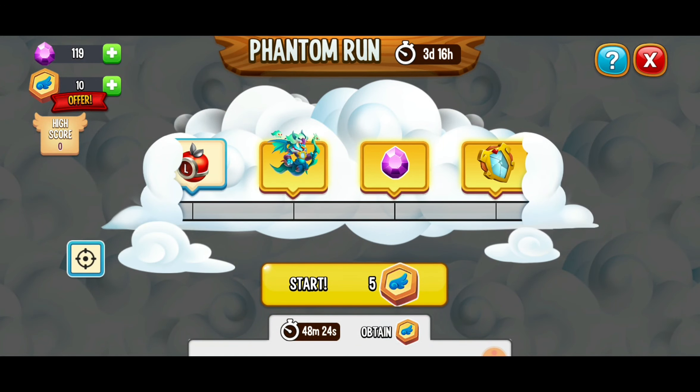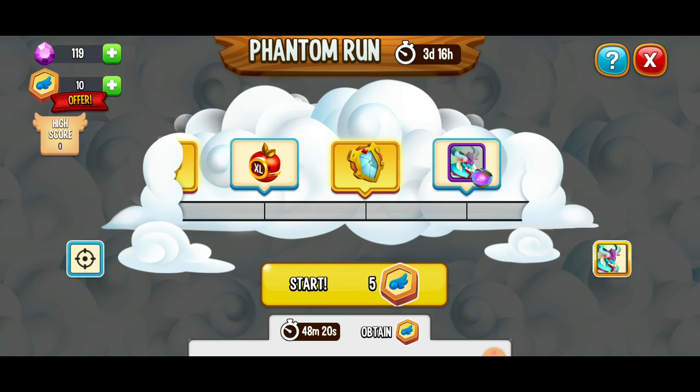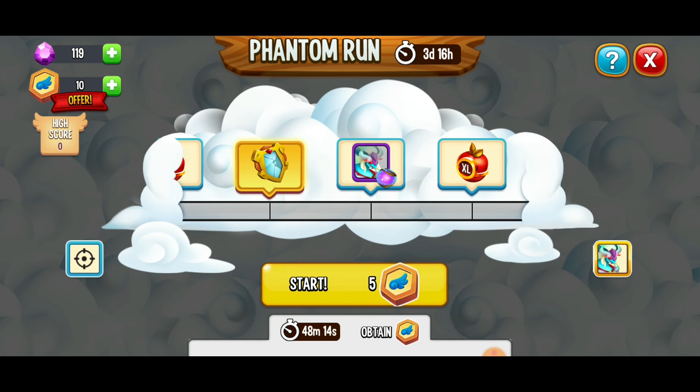We've got to get that dragon, basically. After that, we've got some gems, another broken mirror, some more food, broken mirror, and then we have orbs for the Phantom Virago Dragon. Oh yeah, we've got to get it, basically.